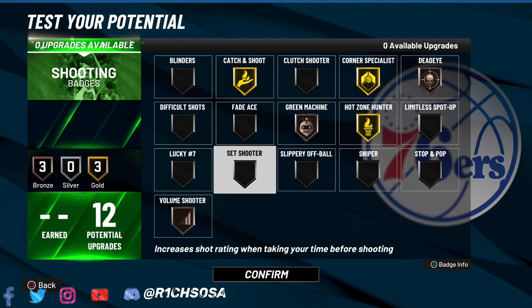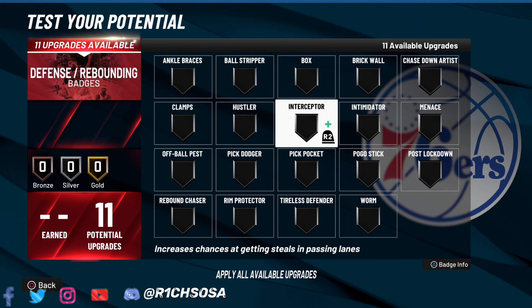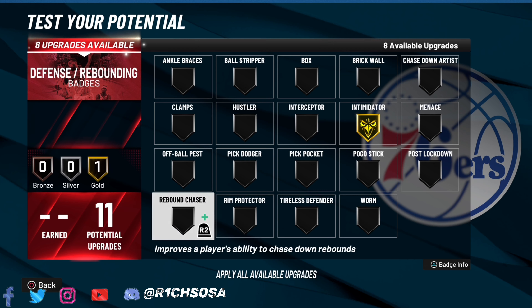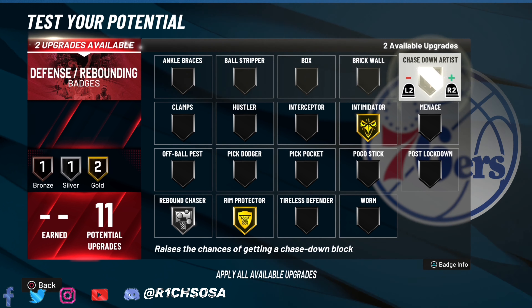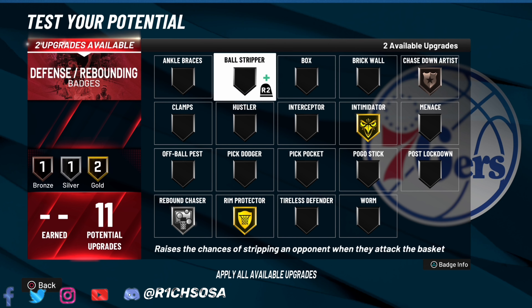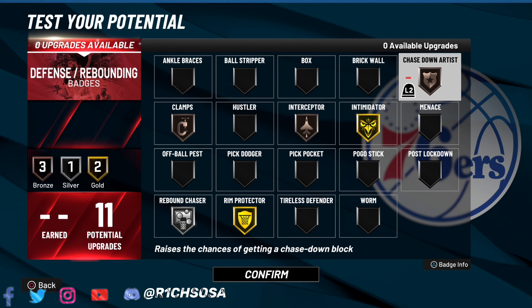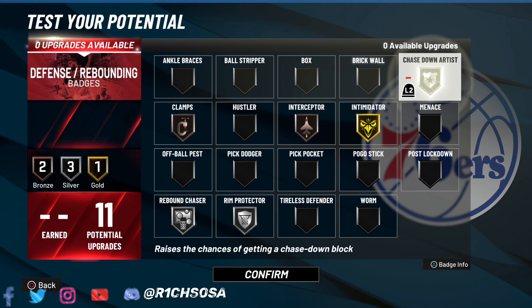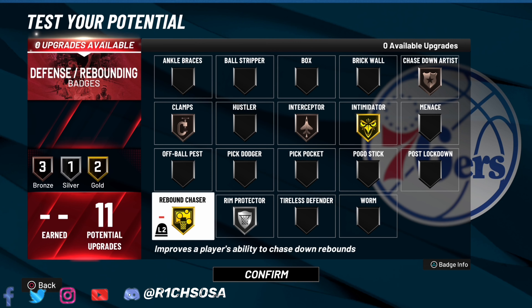Remember, everything has to be taken into consideration: buying boost is plus four, grinding the build out to 99 is another plus four, and running with a teammate that has floor general is another plus four — that's 12 in total. For the finishing side, I would go with posterizer or fearless finisher just to get those layup animations unlocked. For the 12 shooting badges, I'm going with hot zone hunter, corner specialist, and catch and shoot all on gold. For the last three, I'm spreading the wealth with bronze green machine, dead eye, and volume shooter.